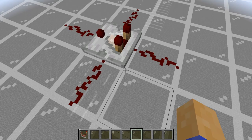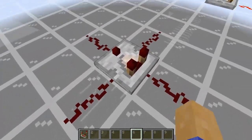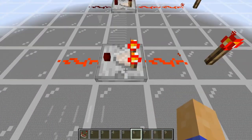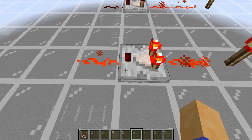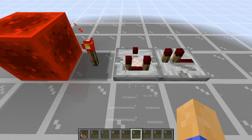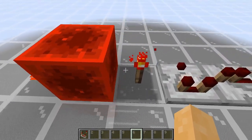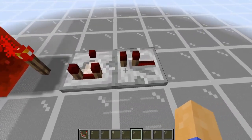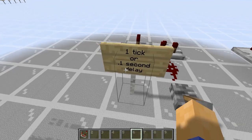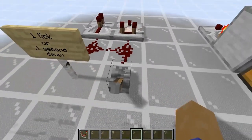Comparators interact with redstone through a primary input from the rear, two secondary inputs on both sides, and the output on the front. A comparator will output the same signal strength that it receives from its rear input. It can receive an input from the side from a piece of redstone dust, a redstone block, a redstone torch, or a redstone repeater. Comparators activate at a one tick or 0.1 second delay, which is the same as a repeater set to one tick.